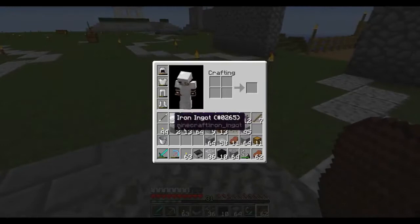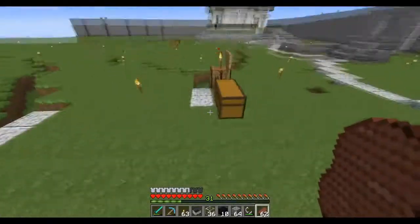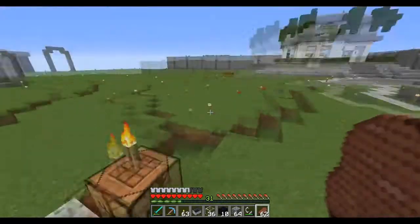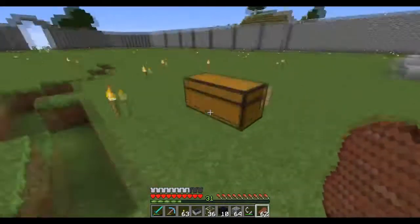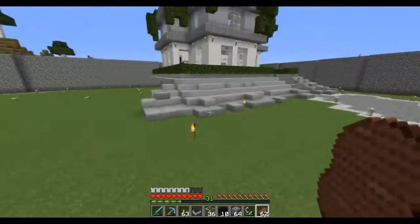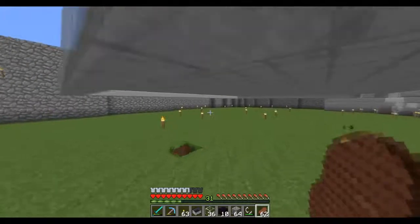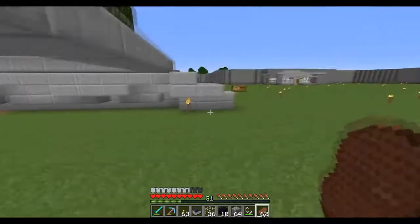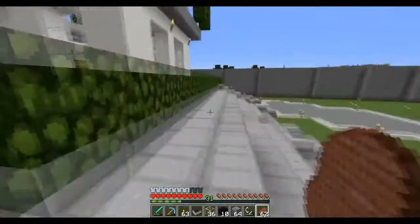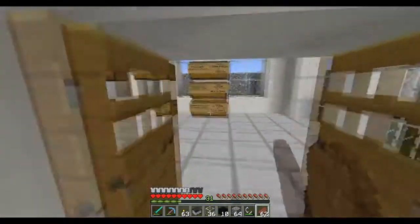I still need to fix the spawn floor here, as you guys can see. But I don't have enough andesite anymore — I used up all of my andesite, so I'm going to need to go mining for some more. What we're going to do today is finish the slabs here going all the way down, and then I'm going to make a little collection room underneath the base that requires some sort of passcode to get in. The passcode will be another episode.